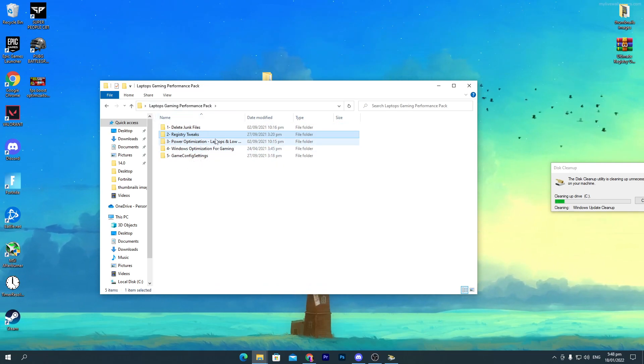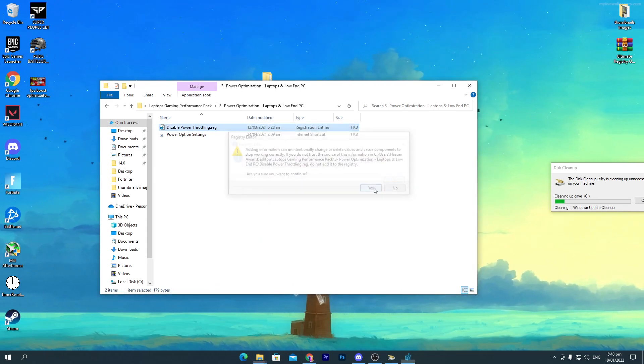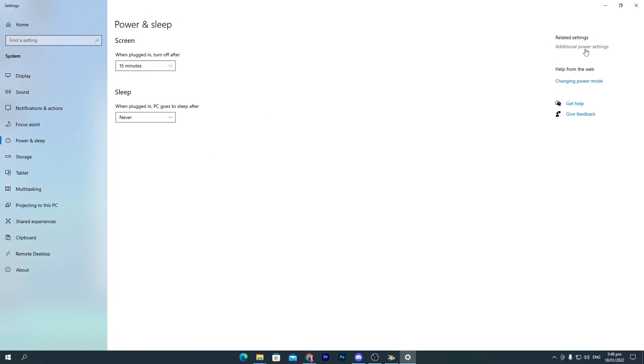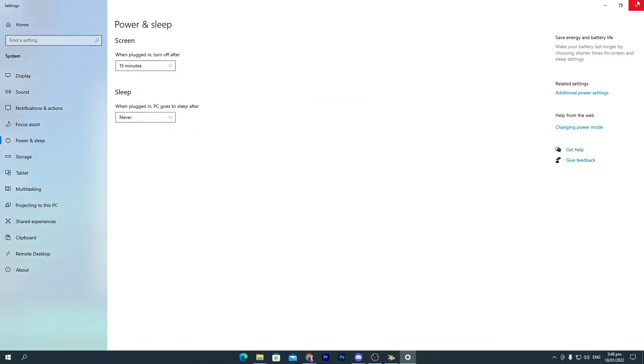Go back and open the third folder — 'Power Optimizations for Laptop and Low-End PC'. This will fix power throttling for your CPU and GPU. Double-click the file, click Yes, Yes again, and OK. Now open Power Settings, go to Additional Power Settings. In the Power Options, click the dropdown — if 'Ultimate High Performance' is available select it, otherwise go with 'High Performance'. If you need the Ultimate High Performance plan, visit my channel for a guide on enabling it.